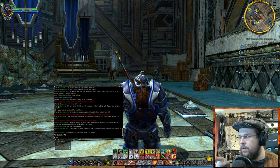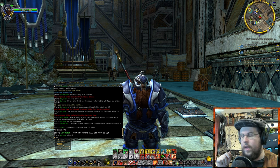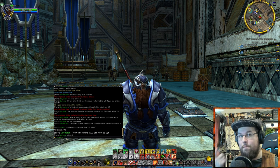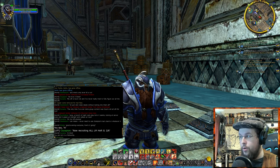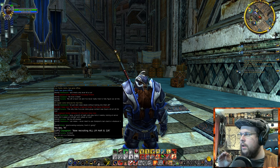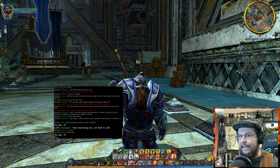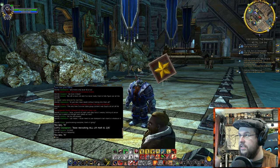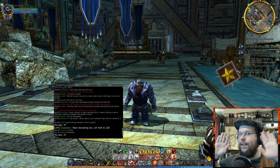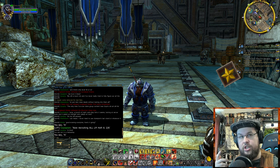The quick channels are Say, Fellowship, and Kinship. When you're in a fellowship — which means six people — if you click Fellowship, you will now be talking in the fellowship chat. Say will communicate to anyone in your vicinity — anyone standing in this room within a certain distance will be able to see it. It's like standing on a soapbox and yelling — everyone around you is going to be able to hear you.